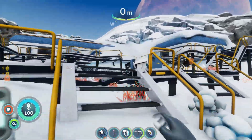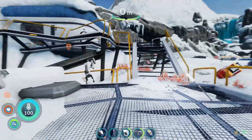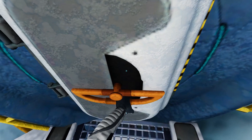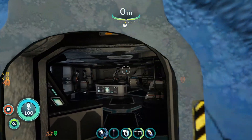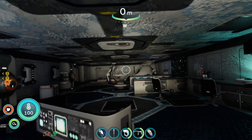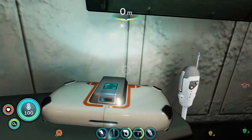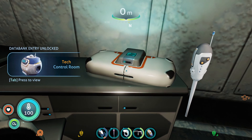Run in, run up these stairs, walk a right, walk a left, open the door, walk straight on in — and on our right here, next to this robot arm, is a data box that holds our control room.